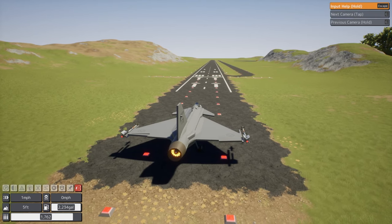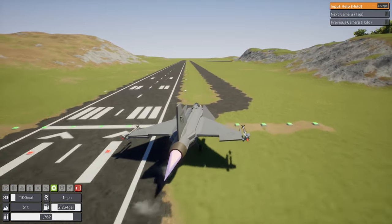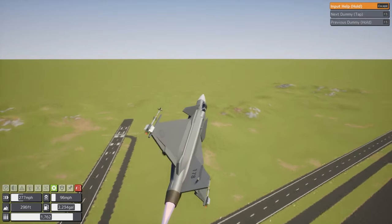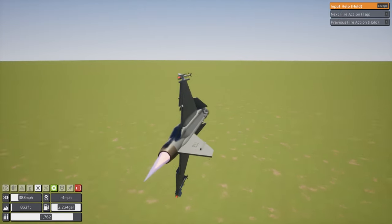Two is the RB74 AAM. Three is the RB75 AGM. All right, let's get it started. I assume I have to hit Alt and then W. Yes. Pull up. Oh, that was not even on the runway. Anyway. Let's see here. X? Yep, there's landing gear.